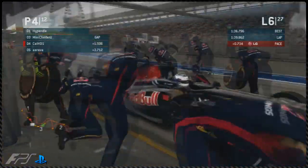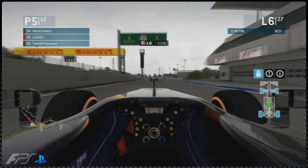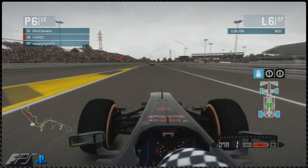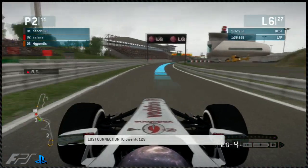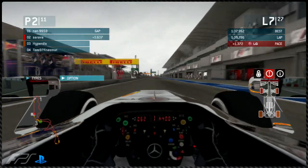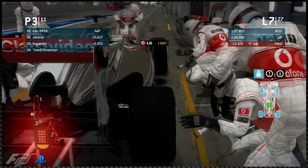Into the pit stop phases on lap six. Cal HD1 making his pit stop onto the prime tyres and he's now in fifth place. Meechers also making his pit stop, and Hyperdix as well. Tom Finestraat on the prime tyres has stayed out and is going to gain some positions. On the next lap, Arava makes his pit stop — he's actually going onto the option tyres, so he's heard from the engineers about the rain coming and will try to stretch these tyres until the wet period.